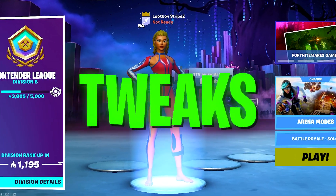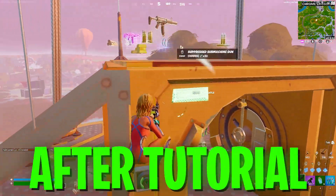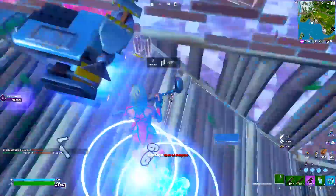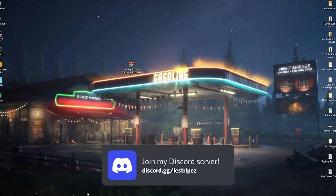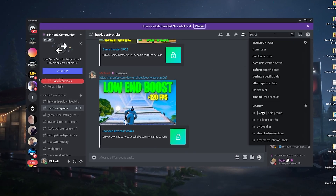I'm about to show you brand new registry tweaks to get less input delay in Fortnite Season 4. After the latest Windows update I felt my game was super laggy, so I'm going to show you the best new registry tweaks to get less delay. The pack we're going to be using today is called the Less Input Delay Season 4 Pack, and you can find it on my Discord under the fps boost packs server.